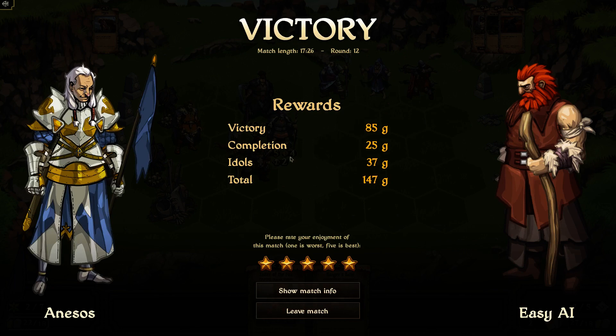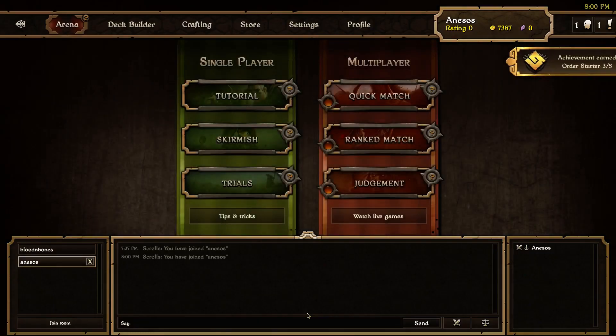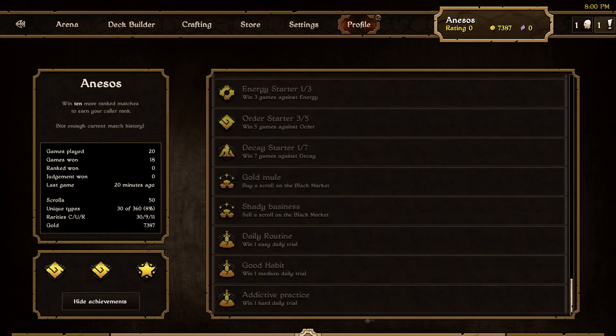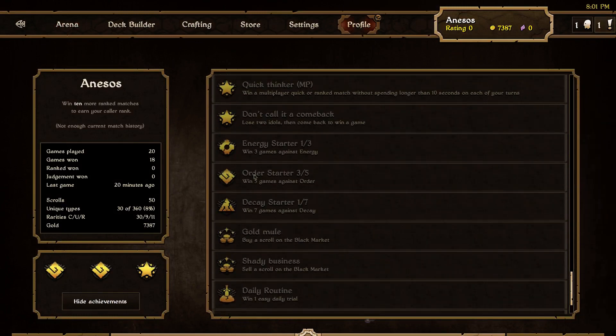We got some points for victory, for completion. Idols and total. And as you go on, you actually get achievements for defeating different decks and stuff. If I go into the profile and go down to showing the achievements — I've beat the order starter deck three times now, an energy deck once and a decay once. I think if you finish these achievements you get access to these other starter decks, but not quite sure.